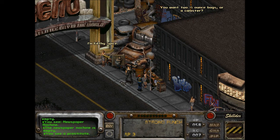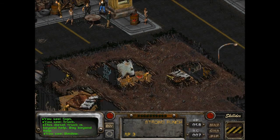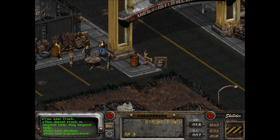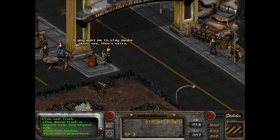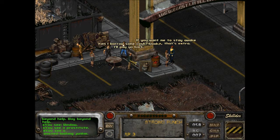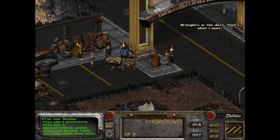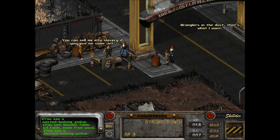'You want two half-ounce bags or a canister?' A wasted-looking junkie: 'Can I borrow some cash? I'll pay you back. You look like a lucky gal - come on over.' I do, huh? Another one who's offering slavery.